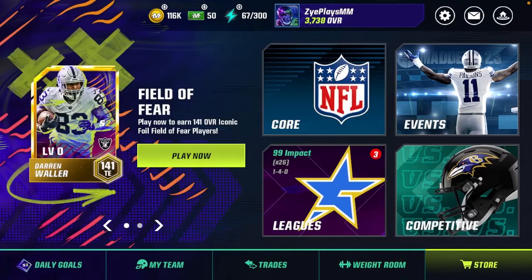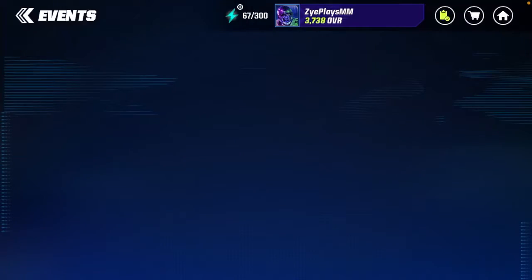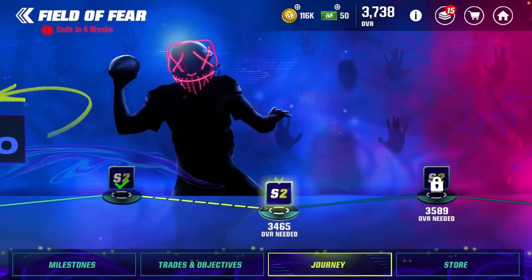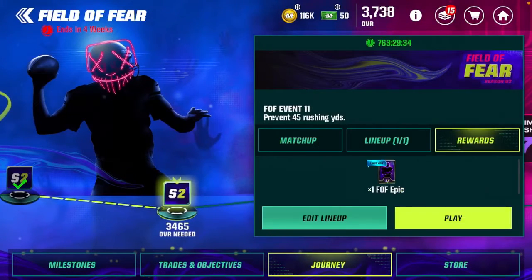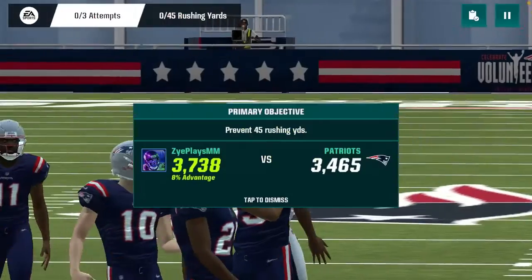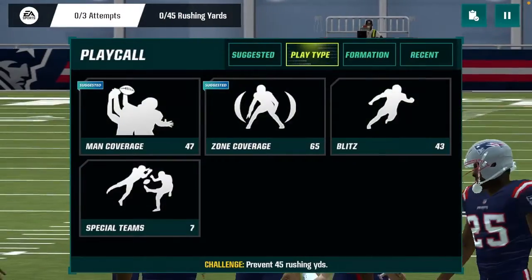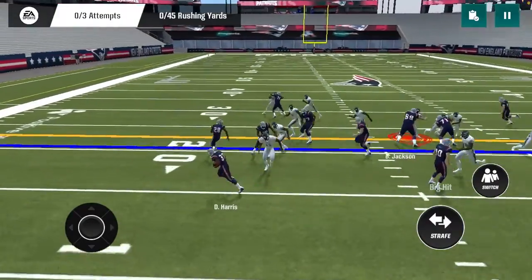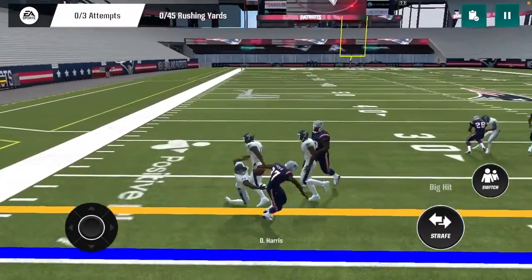I have to grab one more last pack, so we're going to go find it, go over to season 2 in the event, go over to Journey. We have to play this event right here. You got to prevent 45 rushing yards. Pretty easy — just run pinch buck zero, that's all you really got to do. I don't even control the player, I just let it happen.